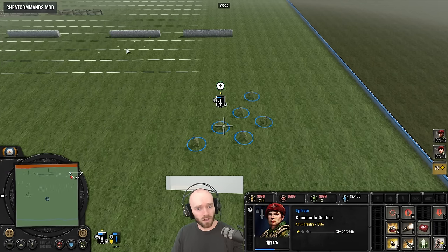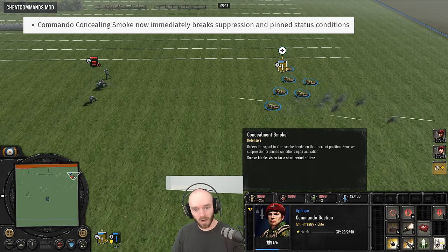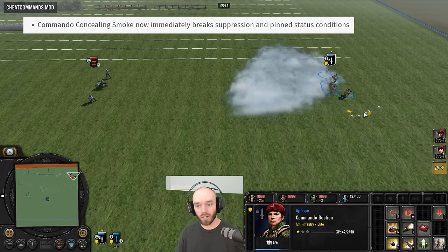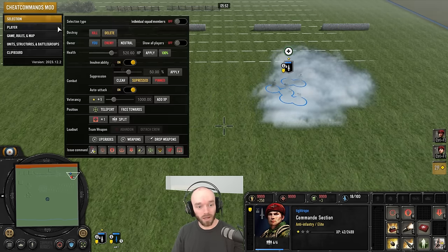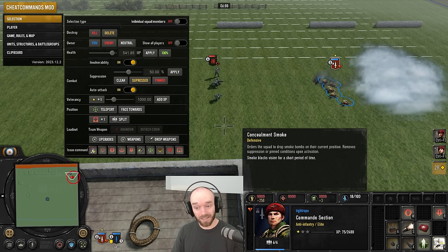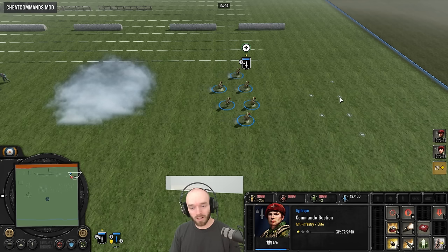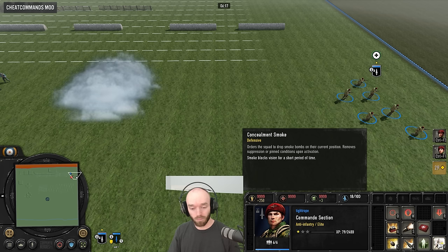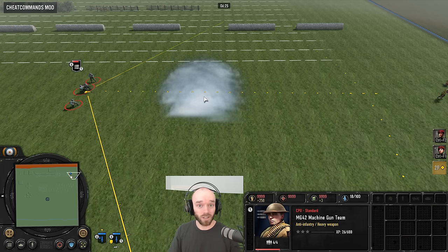They've also changed the vet one ability Concealment Smoke — now when you activate it, it clears suppression. You can see it working instantly when suppressed, and you might even get a few shots off before the smoke actually comes out. It also works when the unit is pinned: usually when pinned you can't do anything except retreat, but here you can still activate Concealment Smoke. Machine guns take an eternity to pin these days, but it could be very useful against pinning strafes and pinning abilities. That's a pretty meaningful buff to Concealment Smoke at vet one against machine guns.